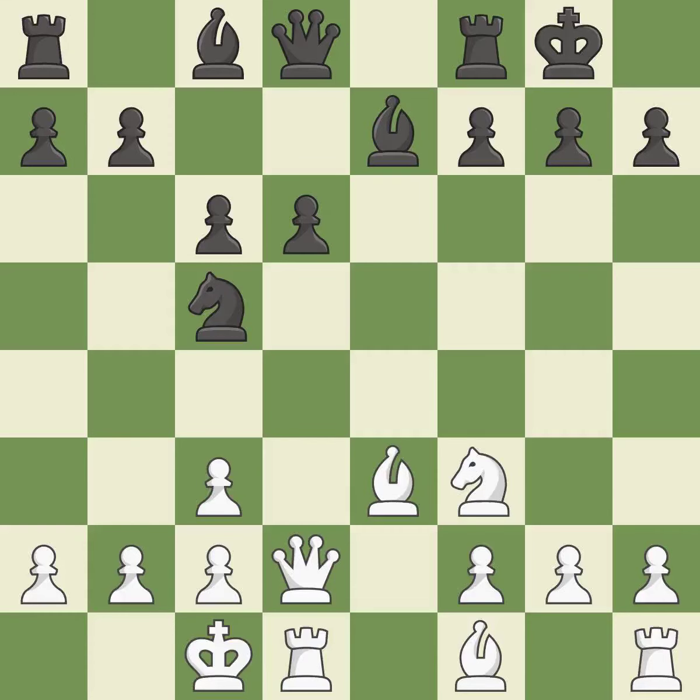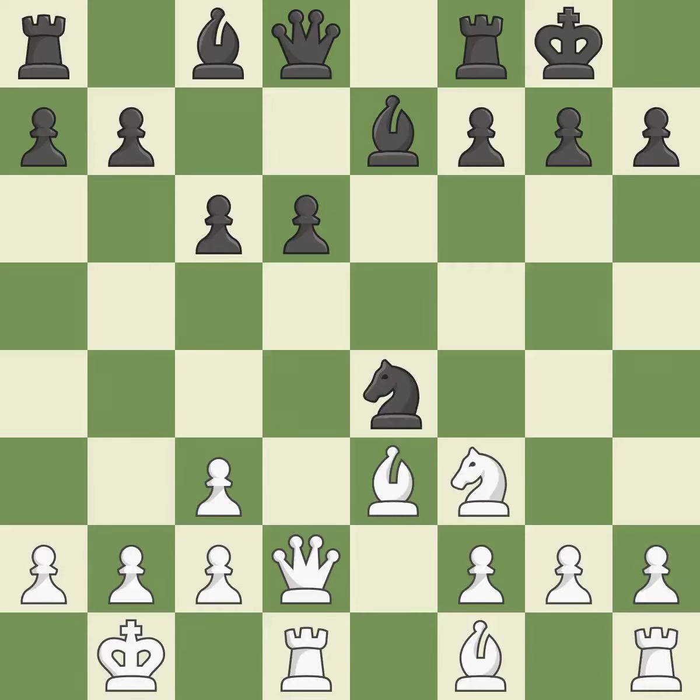This misses a chance to threaten a queen and gain a tempo. It is incorrect. There was only one good move there. This allows the opponent to take an open file with a rook. It is a mistake. By posing a threat to a queen and compelling it to flee, this wins a tempo. That is good. This moves the queen to safety. It is best.